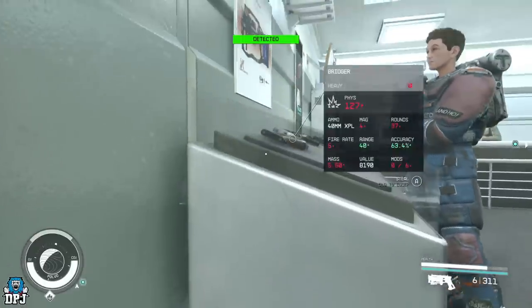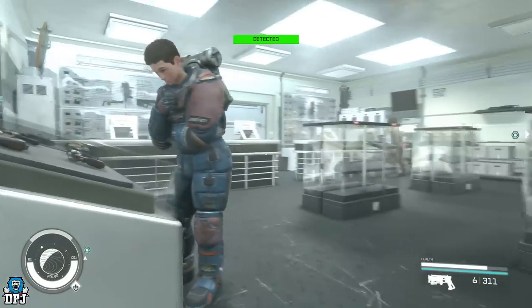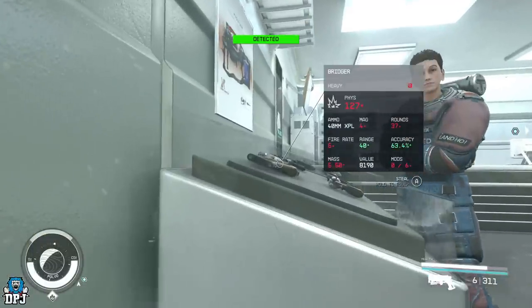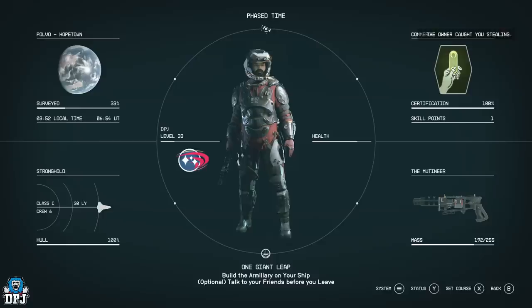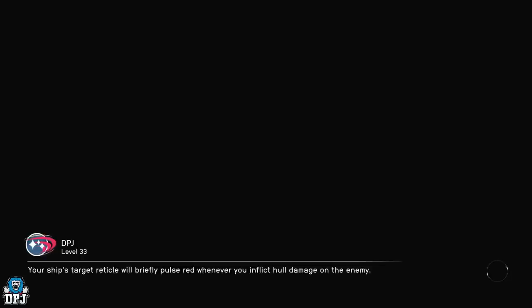Now we want to get the Bridger, but this one is more or less impossible to grab without being detected — the shopkeeper's eyes are always facing this way. We're just going to grab it and reload that save we just made because we want the advanced version. You're going to have to pay a bounty if you get caught. I'll also show you how to avoid having your stolen weapons removed from your inventory.